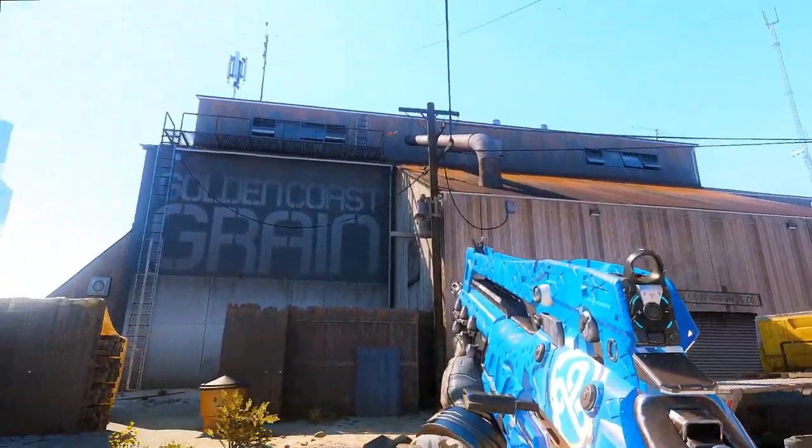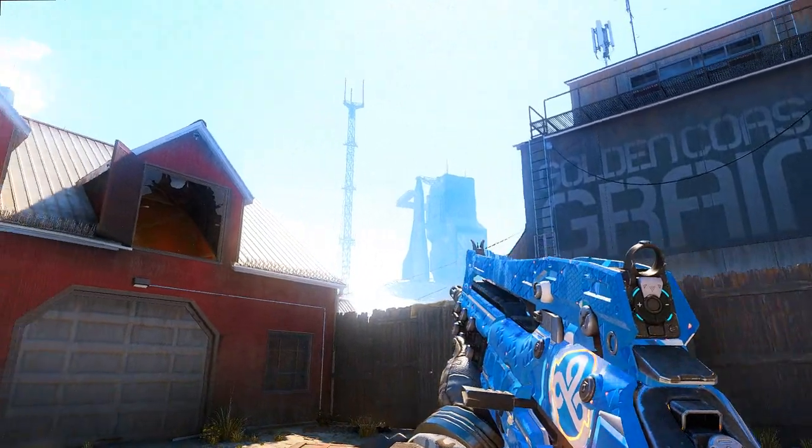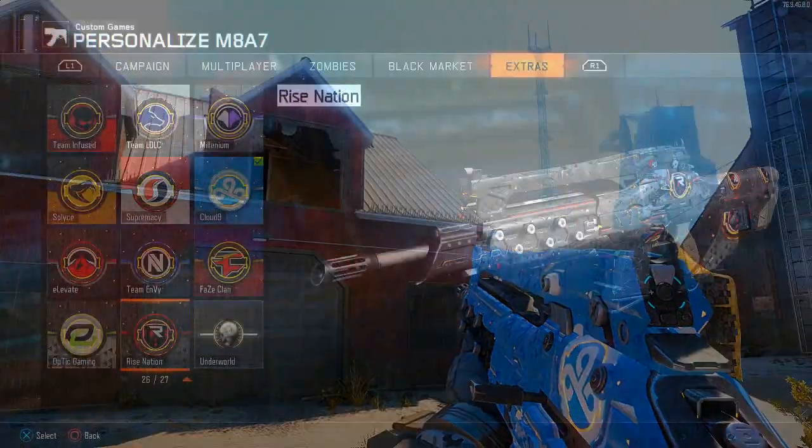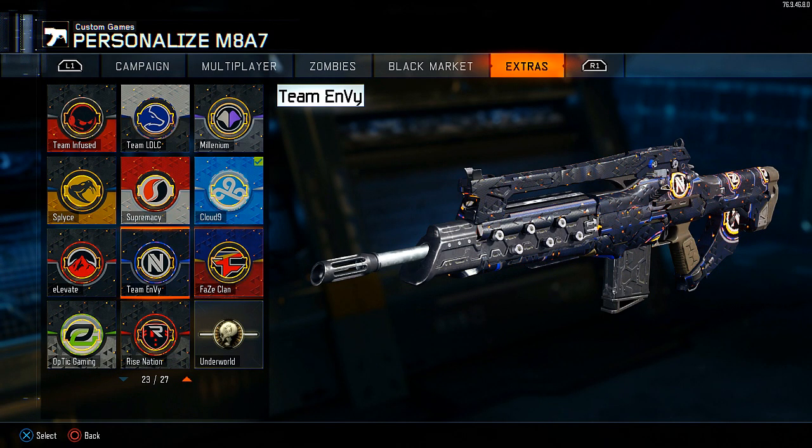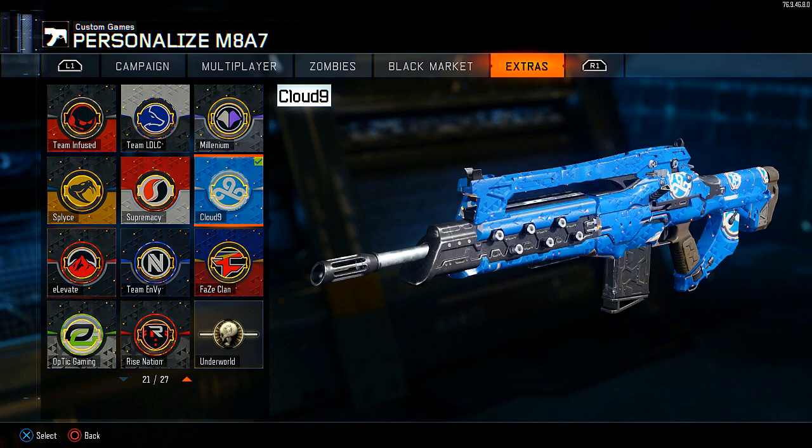Let's go ahead and take a look at all of the teams and camos added into the game. We're in the class screen with the M8A7 — it has a lot of surface area to see the camo on. Starting with the North American teams: we've got Rise, Optic Gaming, FaZe Clan — you can see it just has a lot more color and vibrance. Then there's Team Envy, Elevate, and Cloud9, which again has a lot of color on the weapon.